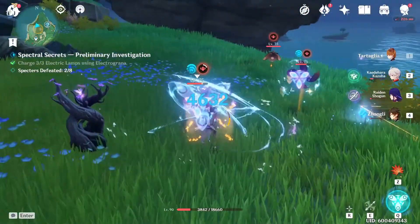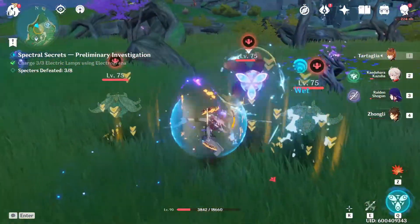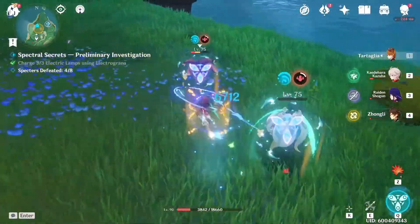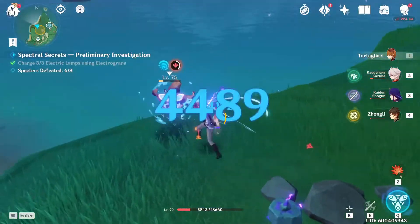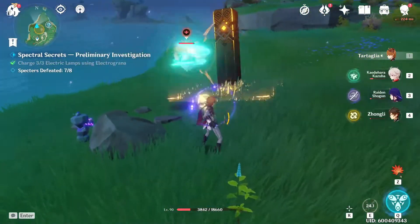Obviously you're going to be fighting the Spectre enemies because pretty much this event is centered around the Spectres — it's called Spectral Secrets. Obviously not the hardest enemy, but also not the easiest, seeing as they do have a lot of HP. But these ones seem to be going down pretty quickly, even though I'm not sure why.